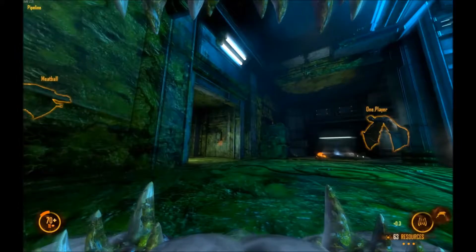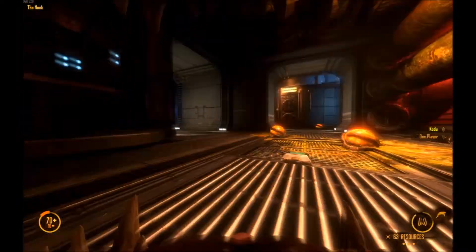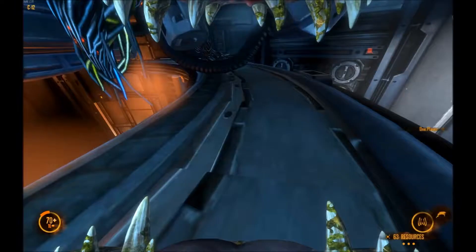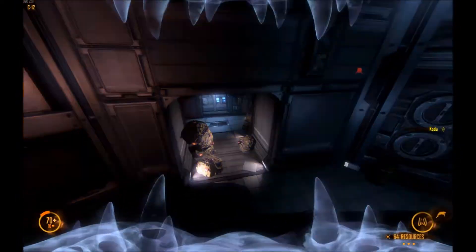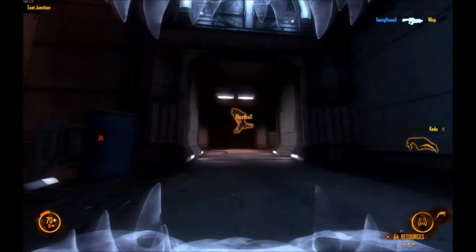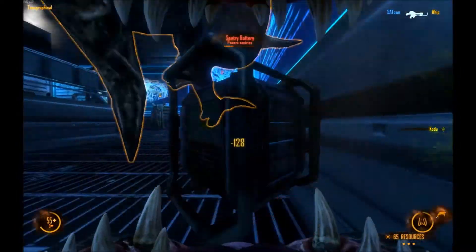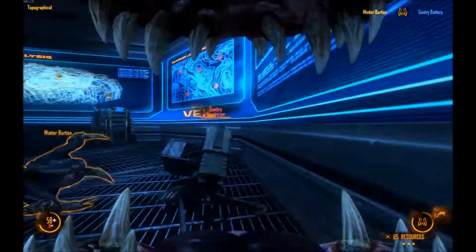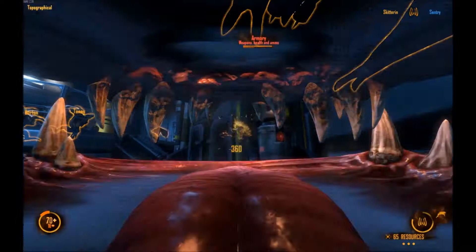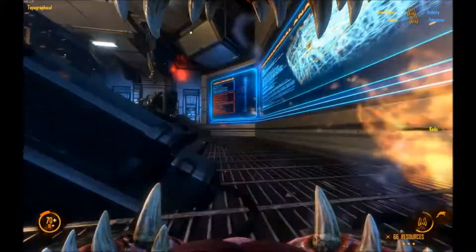You guys just cleaned up pipe — push through C-12, get topographic right now. They're going to clear out Skylight and that's fine. Should probably build extractor at Pipeline and also C-12. Also if I could get a gorge to keep up Pipeline again. As soon as you kill topographic, go to control — just say fuck it.